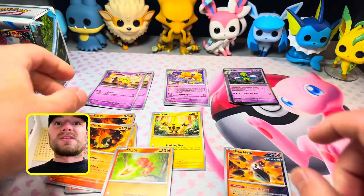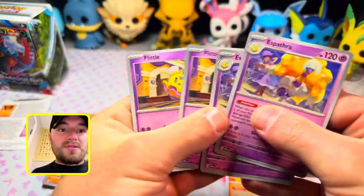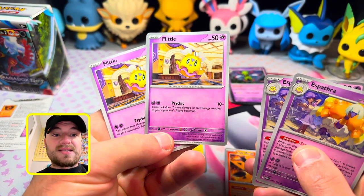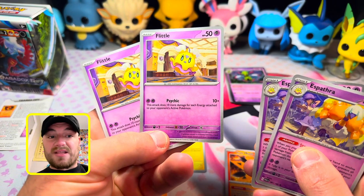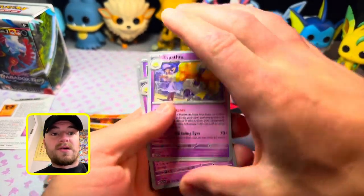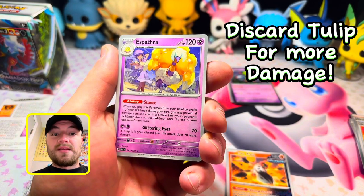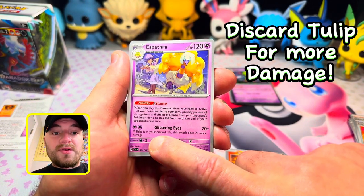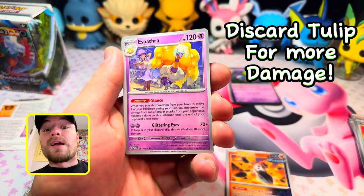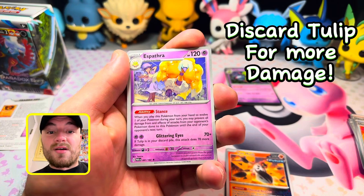For our other Psychic Pokemon we have Espathra and Flittle. Flittle is the basic — its attack does 10 more damage for each energy attached to your opponent's active Pokemon, though in a pre-release that won't be too many. Espathra's attack, Glittering Eyes: if Tulip is in your discard pile, this attack does 70 more damage — that's 140 damage at a pre-release, which can really hurt since not many Pokemon have more than 140 HP.